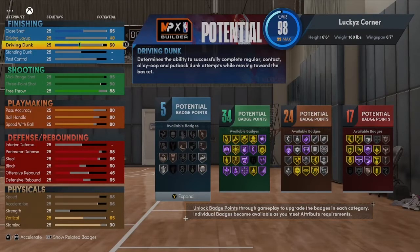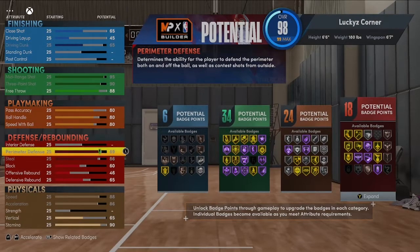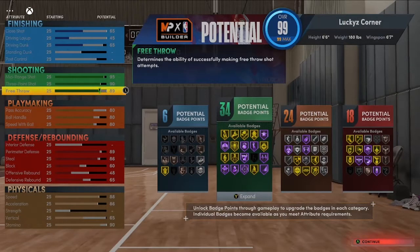For the finishing, I'm skipping over post control and standing dunk. I'm putting driving dunk up to 65 just so I can get that quick drop, which will probably be the only dunk I equip other than the rim grazers. With the extra point we have left, I'm going to put perimeter defense up to 89. That's our Reggie Miller build for NBA 2K22.